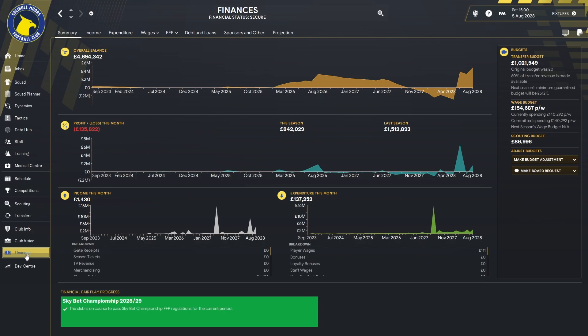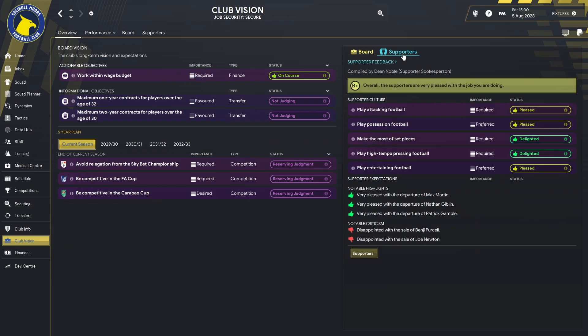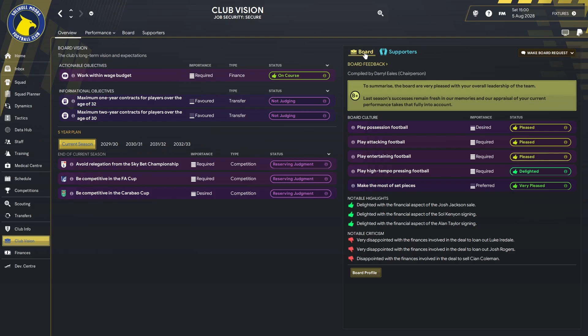Just trying to keep a tight rein on the finances. In terms of the club vision, we're securing our job. We've got a B plus from the board and a B plus from the supporters too. Actionable objectives: work within the wage budget, maximum one-year contracts for over-32s and maximum two-year contracts for over-30s — we don't tend to have many of those players since we're building from free transfers and American transfers with second nationalities. The five-year plan for the current season is to avoid relegation. We finished ninth last season, so anything better than that will be a good result. Board culture wants us to play possession football, attacking football, entertaining football, and high tempo pressing football.